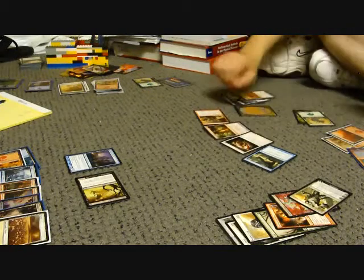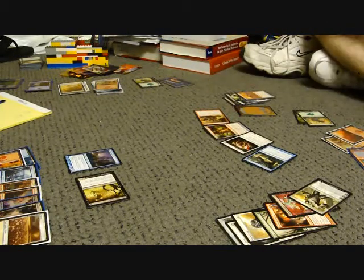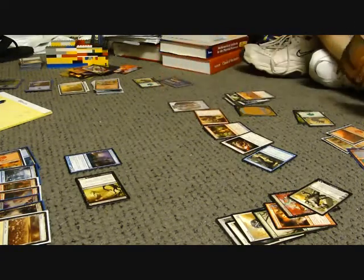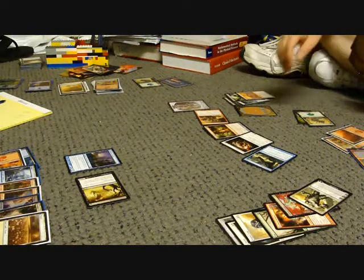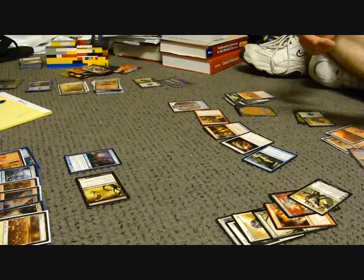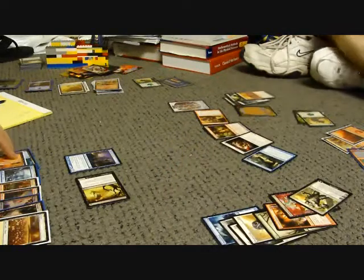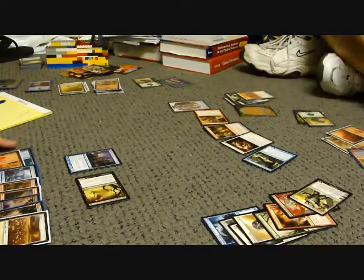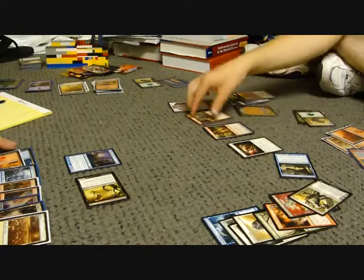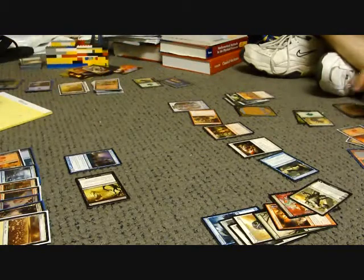I'm going to play something. I have Goldenlog — I opened three of them in my last New Phyrexia packs. Karn's going to make me exile a card. I'm going to swing with the team — Goldenlog, giving him plus two plus two. So I take seven again — minus twenty-seven.